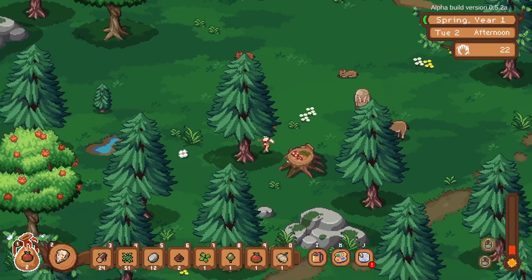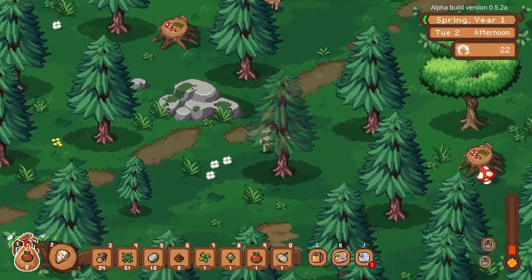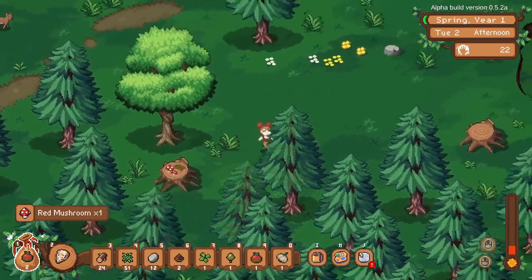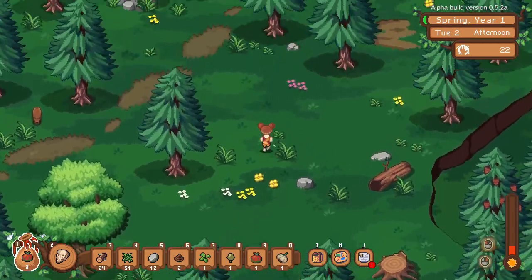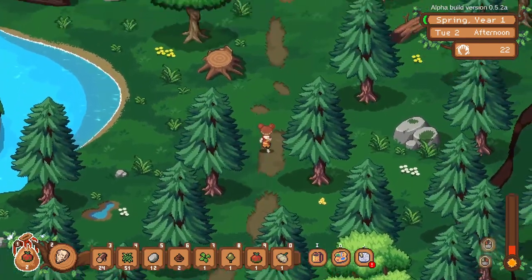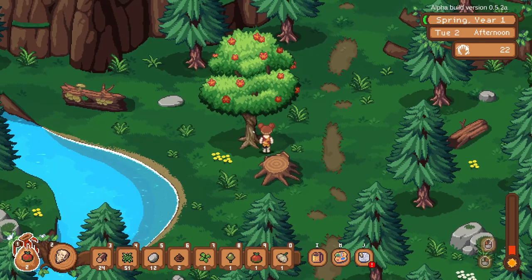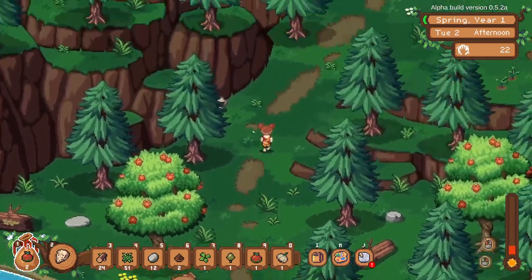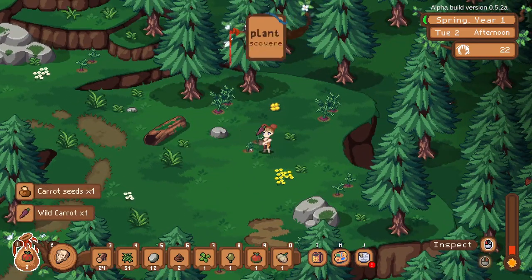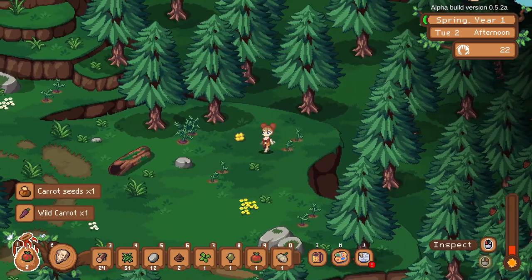We can inspect the animals — this was a female adult ibex. I say ibex, not sure if that's the correct pronunciation but it's correct for me. We also find acorns on trees — they're not quite ready to harvest. And wild carrots — new plant discovered! We're getting so many seeds.